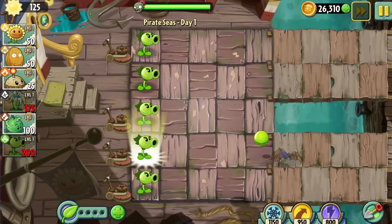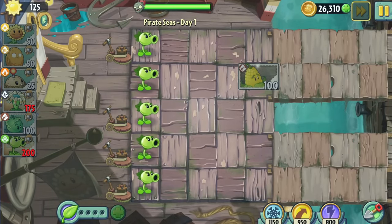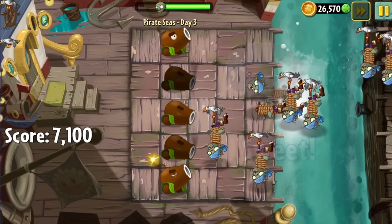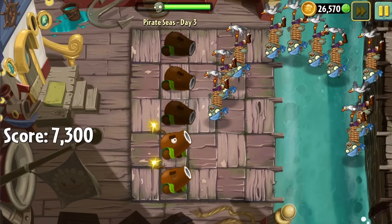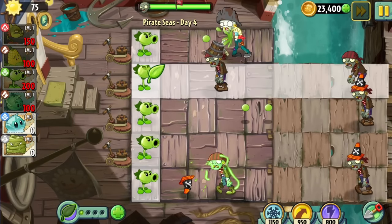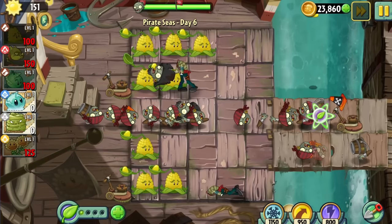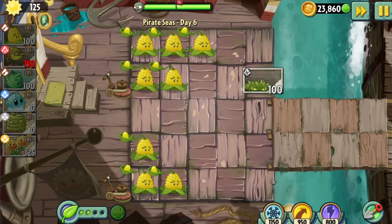Day 1 of the next world was just Repeater spam. We unlocked Kernelpult, which will be quite useful — a relatively cheap offensive plant with stalling capabilities. Day 2 displayed Kernelpult's potential. Day 3 was one of the Coconut Cannon minigame levels. Day 4 used Repeater to deal with bucket heads. The lawnmowers carried me hard in Days 5 and 6. Do you expect some Kernelpults to deal with all these hordes? No — and that's the beauty of this challenge.